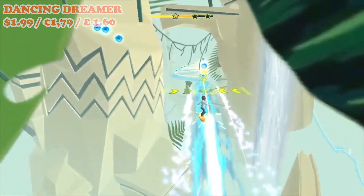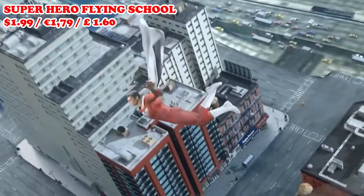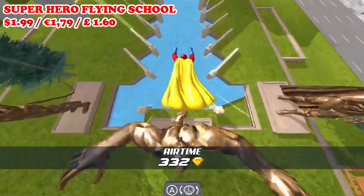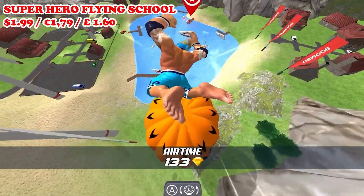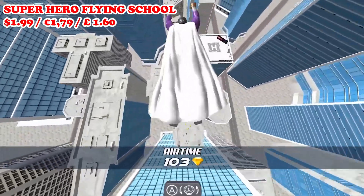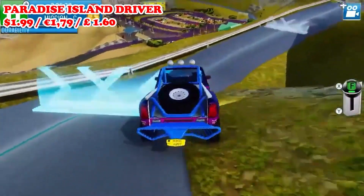Next we have Superhero Flying School, a pick from the reviewer's daughters. This is one of those simple and wacky games that they enjoy for a few laughs. Your goal is to teach your superhero how to fly, make their way around obstacles, and reach an objective — but it will take multiple tries, seeing them crash into obstacles in funny ways each time, rewarding coins to upgrade abilities. They noted they prefer the Switch version so they don't have to deal with ads.